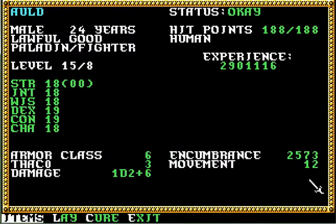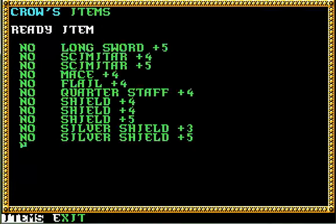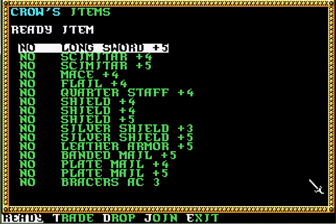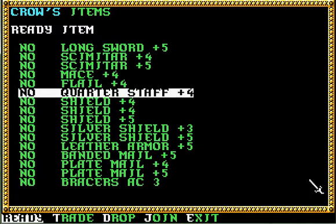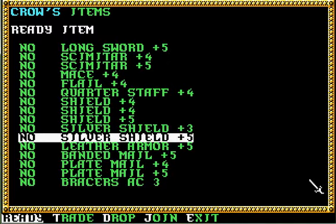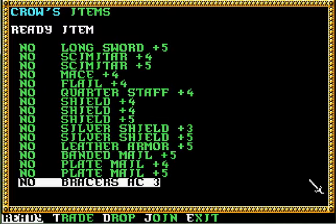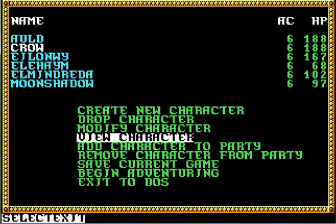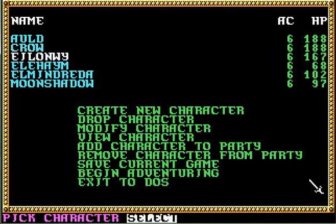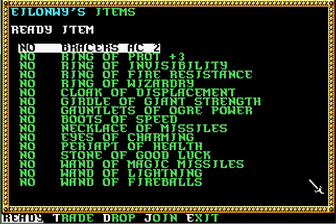I'm not using the mouse for that. It's a little annoying. Looks like everything that he had came through. Longsword plus five, Scimitars, the Mason Flail, Quarterstaff. I accidentally grabbed two of both of those. The Silver Shields came through. Bandmail came through, the Platemail came through, Bracers AC3 came through. Nice! A lot more stuff is actually coming through than I expected, I'll be perfectly honest with you. Everything came through here too, it looks like.